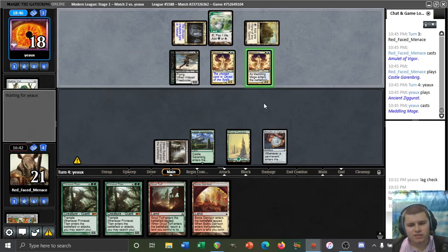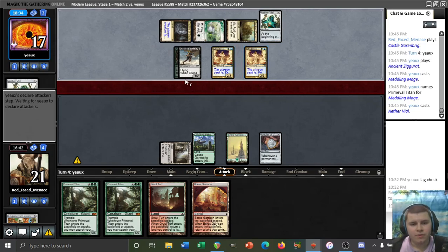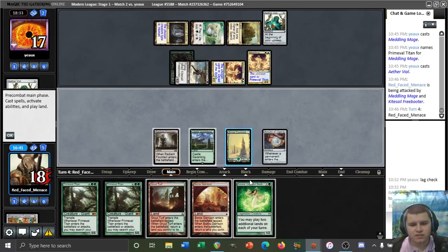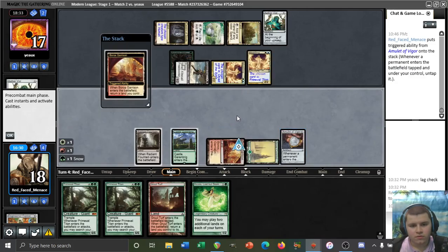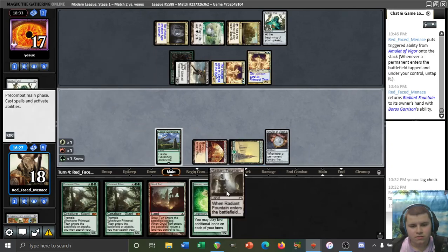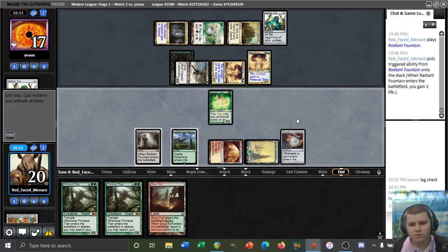Looks like they do have it — gross, okay. Someone's going to be naming Titan obviously. Now we need a lot of help — we need a Dismember, or Engineered Explosives. There's another Vial — okay, our opponent has a very slow clock so far. Even our Radiant Fountain is relevant here. Azusa is a castable spell I suppose. Do we want bounce land in hand here? Kind of a tough call.